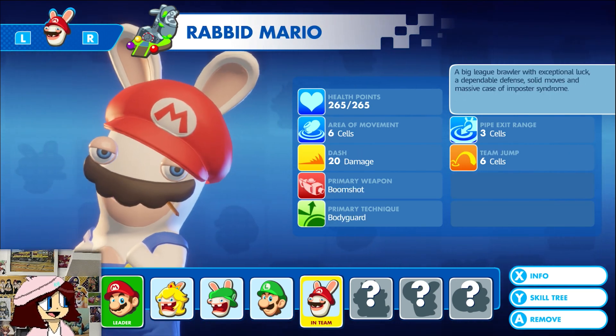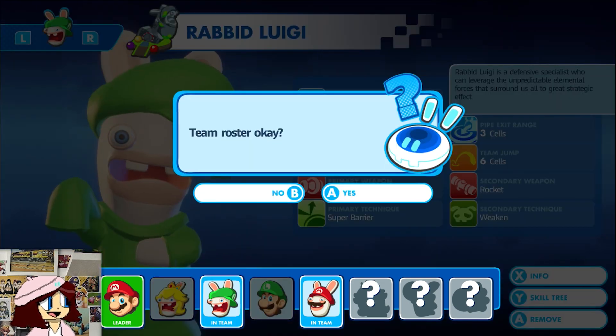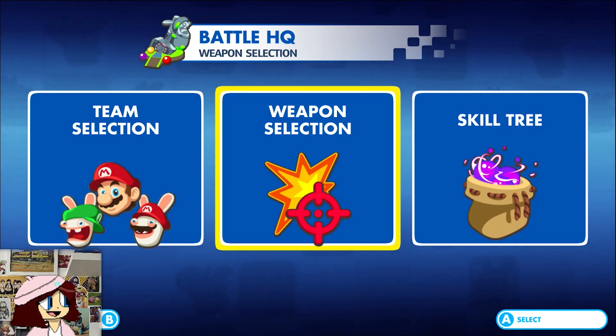So obviously we're going to equip Rabbid Mario, and let's equip Rabbid Luigi as well so we can have the Rabbid Mario Brothers.